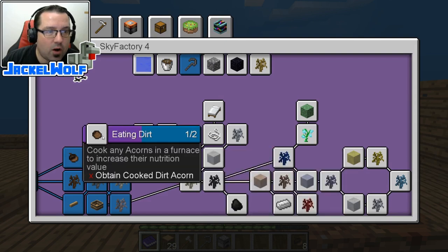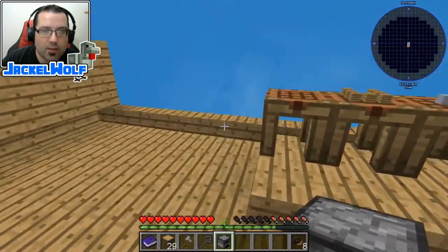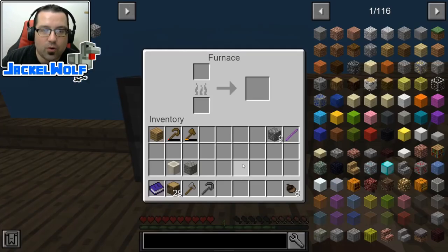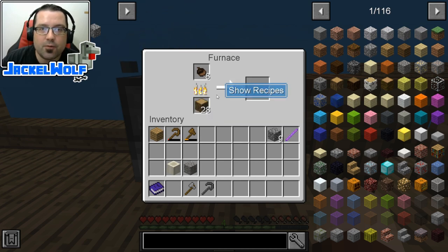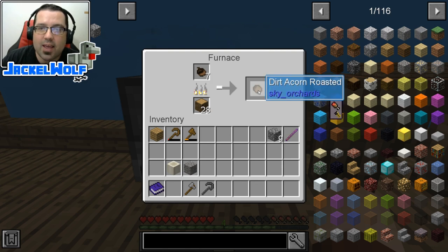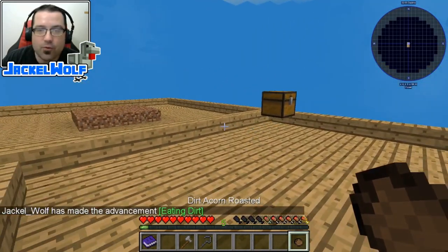As far as quests go, our first quest is going to be Eating Dirt: cook any acorn in a furnace to increase their nutritional value. To start, we're going to take this furnace and place it right here in our world. We're going to open it up, take a couple of acorns, and throw a little bit of wood in here. I'm going to make some charcoal out of it later, but for now we'll use this oak wood to make ourselves some food. You can see we get a dirt acorn roasted, and all the acorns will get you basically a food acorn.